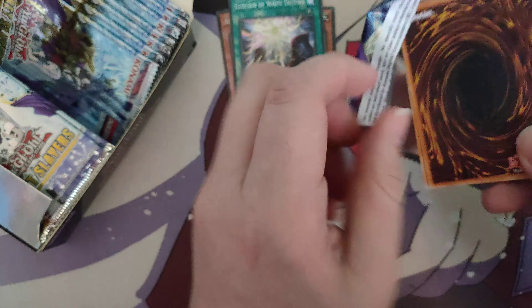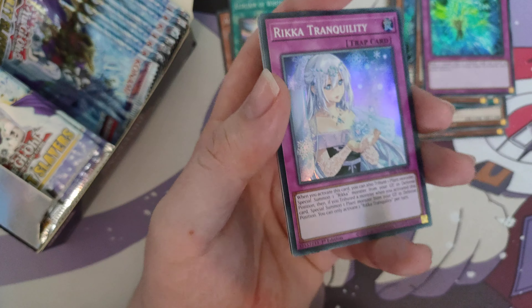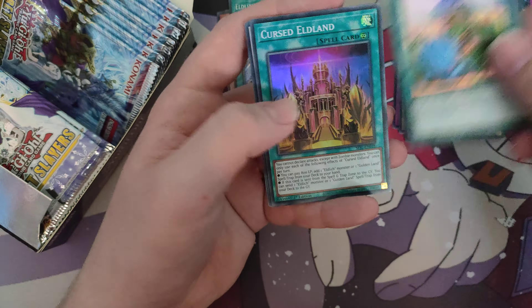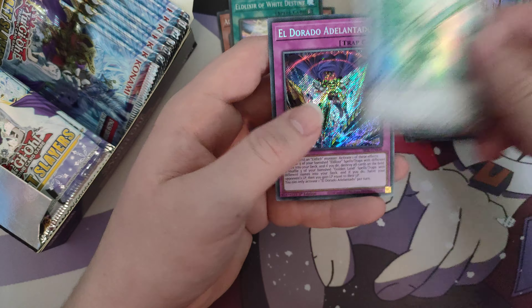Oh nice — Galaxy Cyclone! That's actually one of the reasons I bought this set, because I don't own Galaxy Cyclones, so I'm happy with that. Also Unizombie, Rose Lover, another Resonance, and an Elixir of White Destiny. For Elder Lich we actually want the Black Destiny — or the trap card — because those give the most advantage. White Destiny is still good in the Elder Lich deck though. Then Cursed Lands and Raptite — I need that.